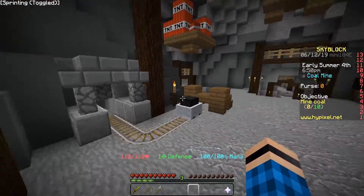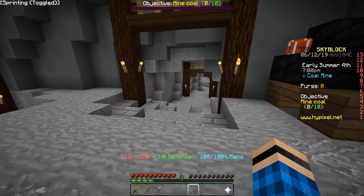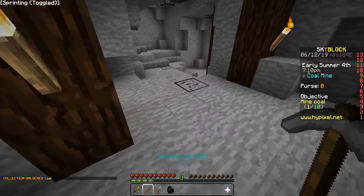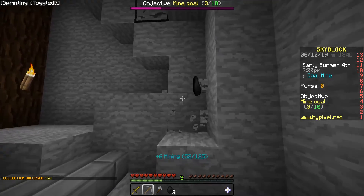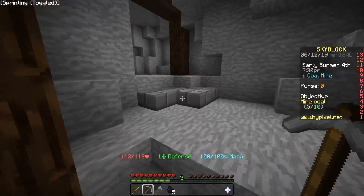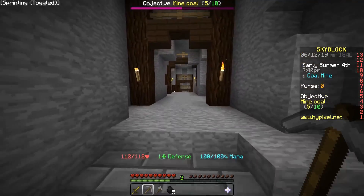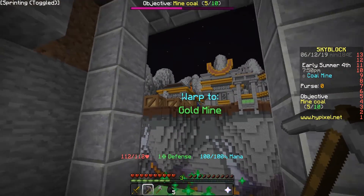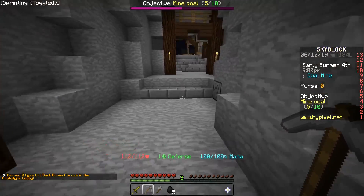Okay, so we're at the mine, and as you can see at the top it says mine coal 0 out of 10. Pretty much our objective as of now is to get 10 coal. I'm now understanding what the objective system is — pretty much when you go to a new area, like a new warp, new objectives come along. If I go down here I need to find the launch area — I think it's going to be another launch area that'll take me to the gold mine. We got all 10 coal — now it says talk to the blacksmith.